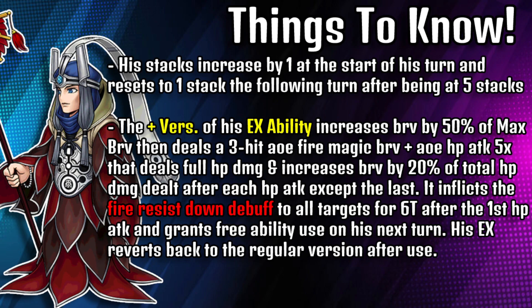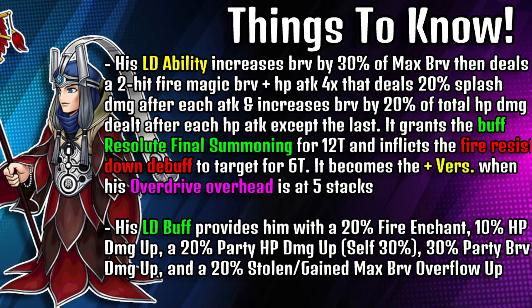His stacks increase by 1 at the start of his turn and reset to 1 stack the following turn after being at 5 stacks. The plus version of his EX ability increases brave by 50% of max brave, then deals a 3-hit AOE fire magic brave plus an AOE HP attack 5 times that deals full HP damage and increases brave by 20% of the total HP damage dealt after each HP attack except the last. It inflicts fire resist down to all targets for 6 turns after the first HP attack and grants free ability use on his next turn. His EX reverts back to the regular version after use. His LD ability increases brave by 30% of max brave, then deals a 2-hit fire magic brave plus an HP attack 4 times that deals 20% splash damage after each attack and increases brave by 20% of the total HP damage dealt after each HP attack except the last.